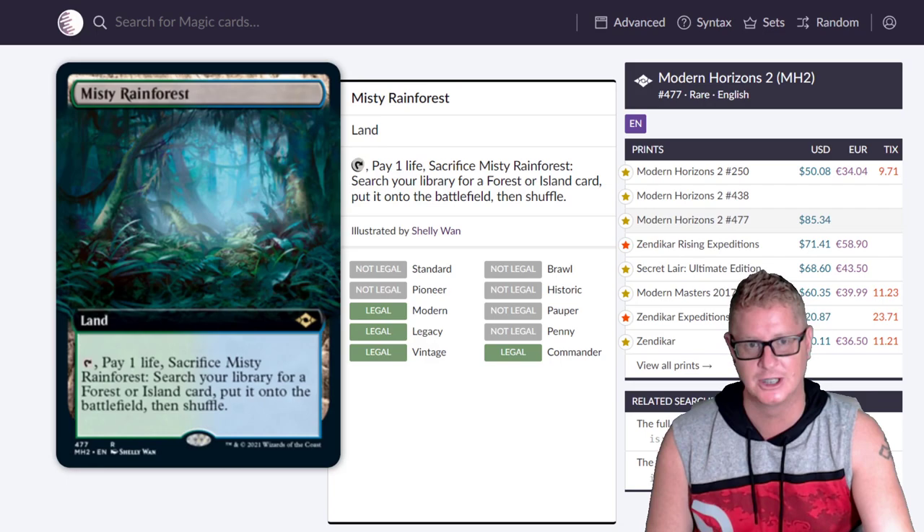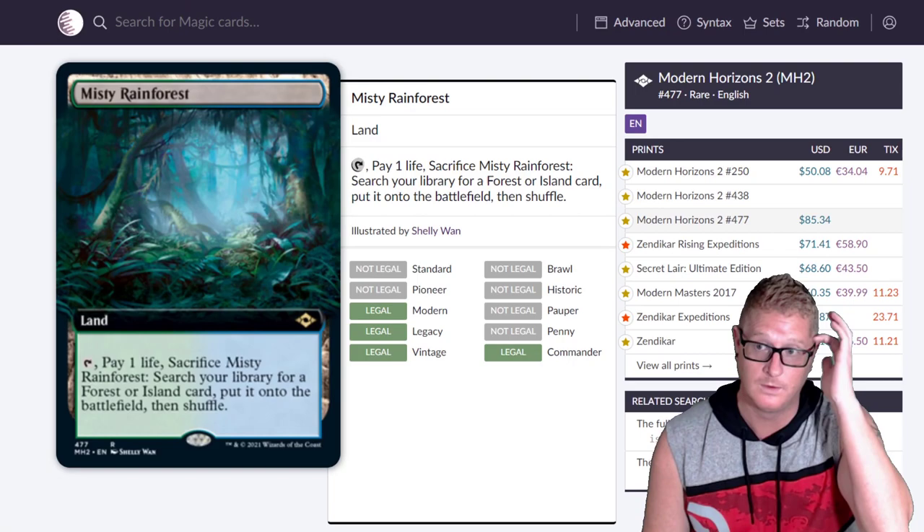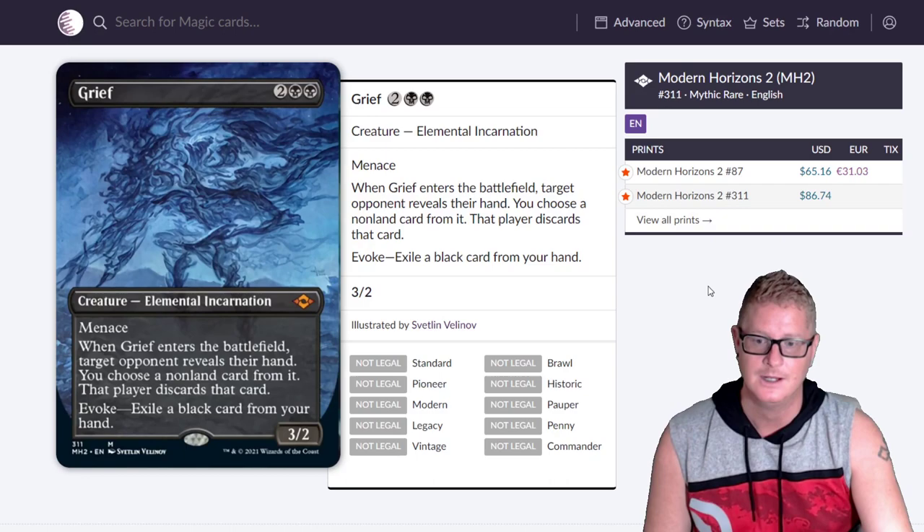Misty Rainforest sitting at an astonishing $85. Foil pricing not yet available. Then Grief extended art at $86.74. Oh my god. The foil version is $134.47 on TCGPlayer. That's insanity.